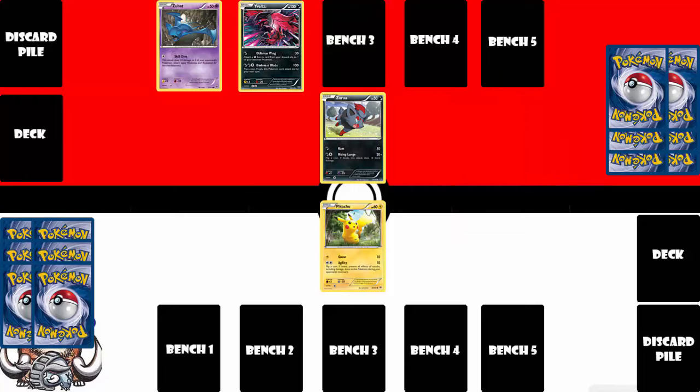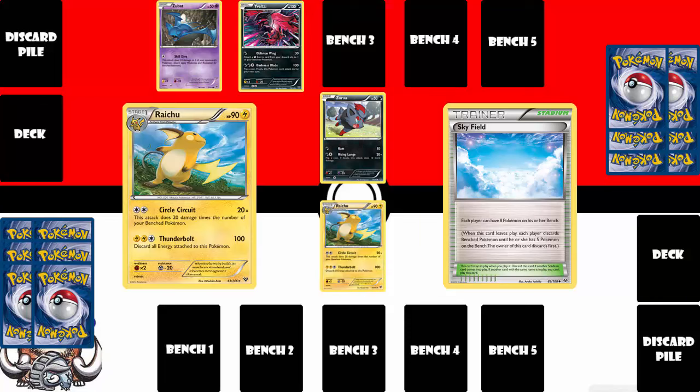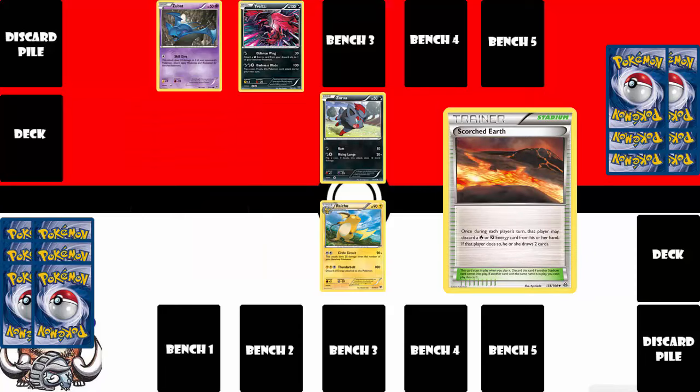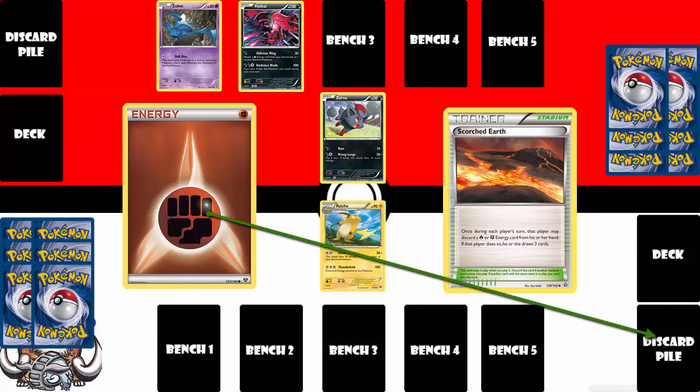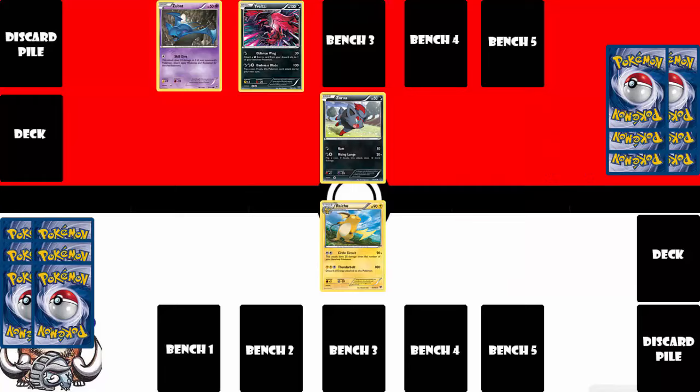Stadium cards can be used by either player, and these can be either active or passive. For instance, Skyfield is a passive stadium card — it just says both players can have eight bench spots instead of the usual five. A card like Raichu that does more damage based on how many bench Pokemon you have can see why it might want to play Skyfield. Or you can play a card like Scorched Earth, which is an active stadium — it does nothing just sitting there, but you can choose to discard a fire or fighting energy and draw two cards. Both players can use the stadium when it's out, so you have to make sure you're not giving your opponent an advantage. Stadiums sit in the middle, just off to the side between both players' sides of the field.